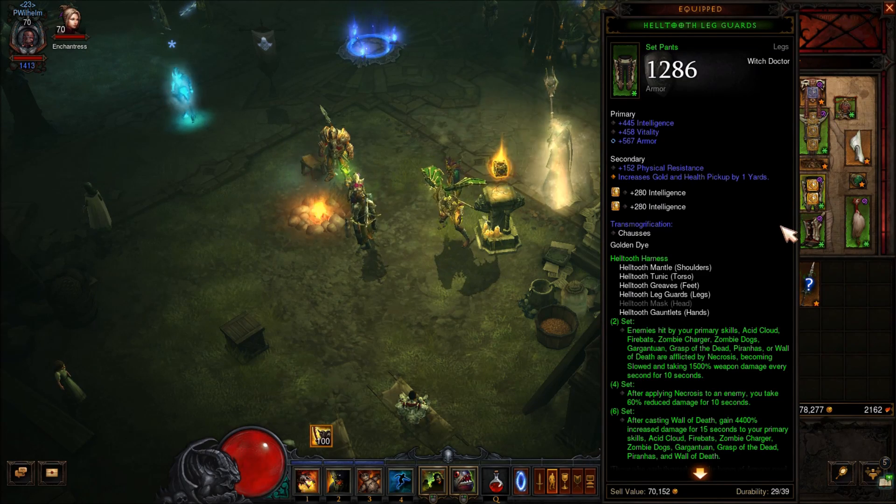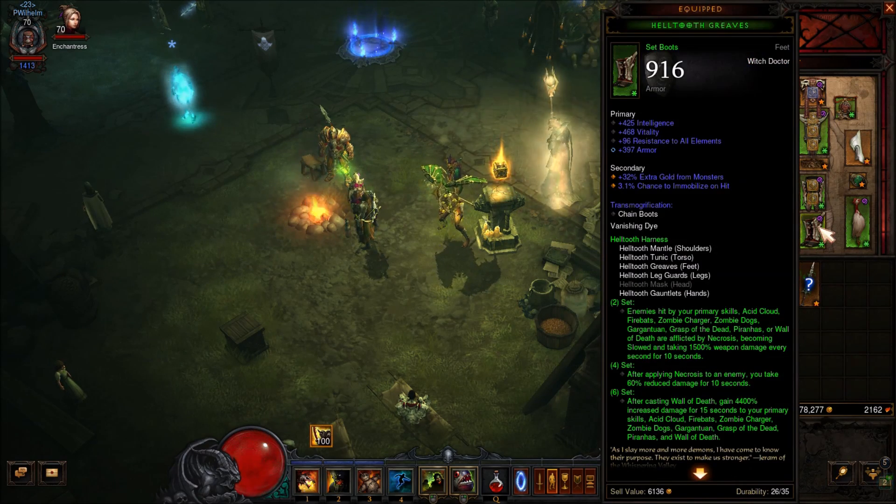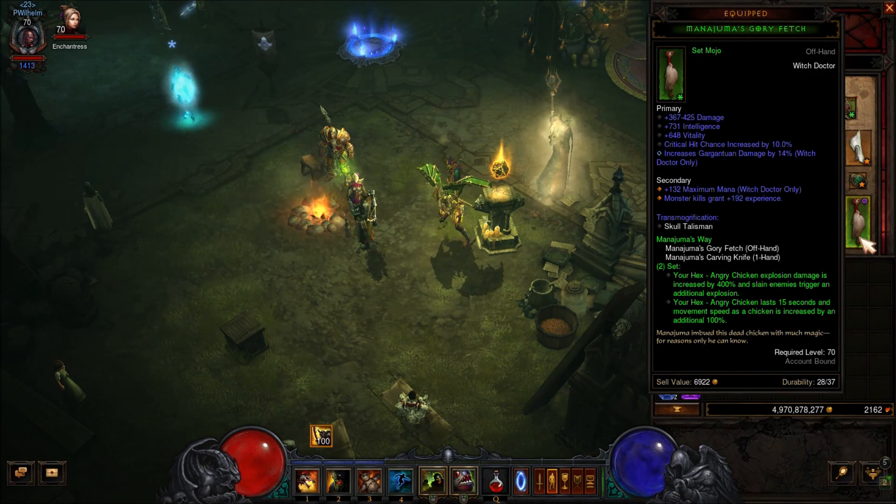For the weapon - intelligence, attack speed, life per hit or area damage. For your boots - intelligence, vitality, all resist, and armor. And as last, for the mojo - intelligence, vitality, gargantuan damage, and critical chance.